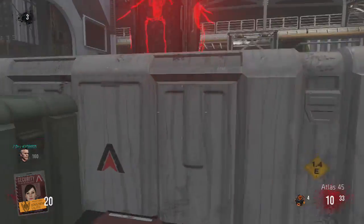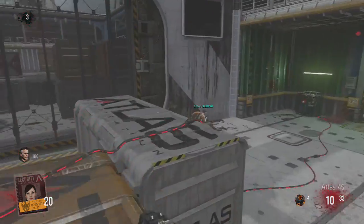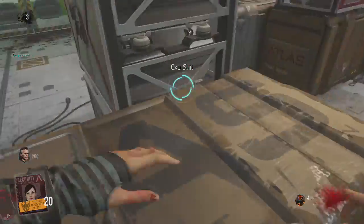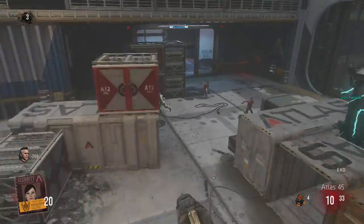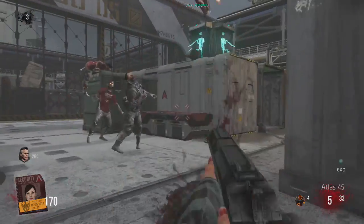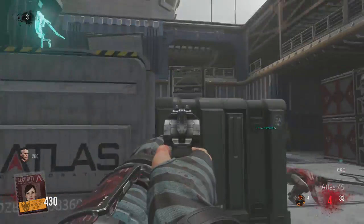This Supremacy map pack will include this one right here, which is the Exo Zombies map. And it's going to also include four multiplayer maps. One of them being a remake of the Modern Warfare 2 map, High Rise. It's, I'd say, identical — if there are any changes, they're very minimal or just visual changes. I'll be covering that brand new map later today. And then there'll be three other brand new multiplayer maps, and I'll be covering them as well here on the channel.